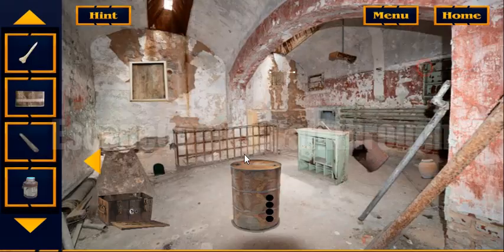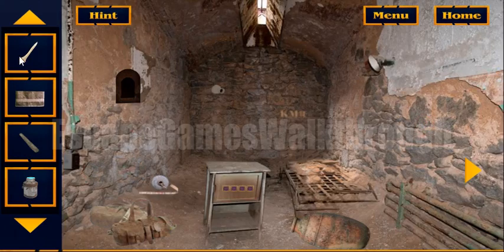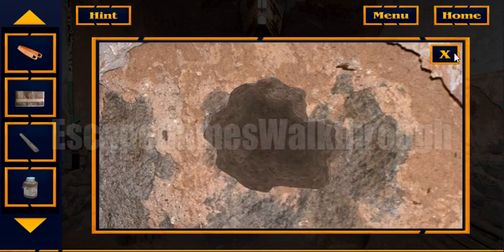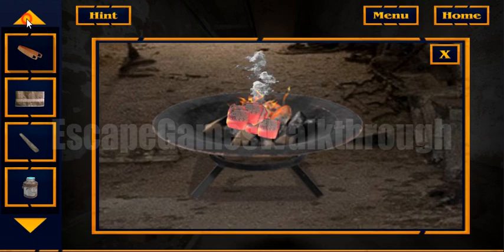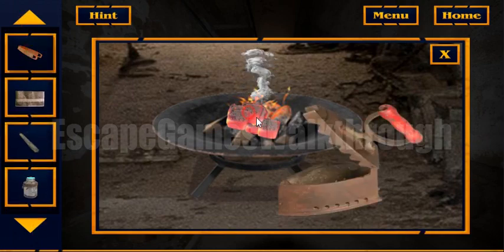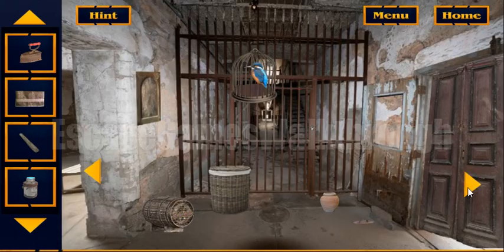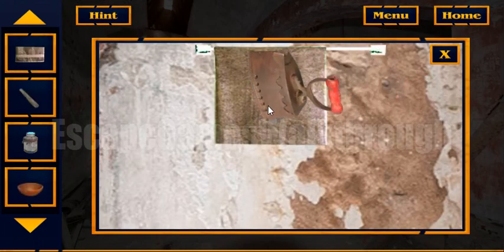We can use the stone to sharpen the bone. With the sharp bone we can now break the wall here. This can be used to get hot coals from the fire and put them into the iron. And let's iron the remaining piece of towel.